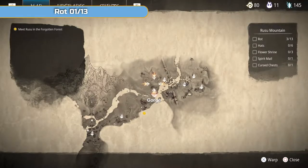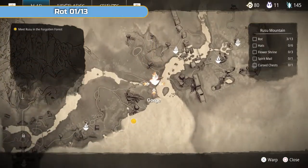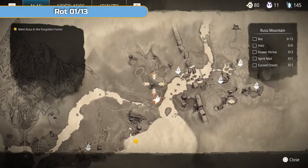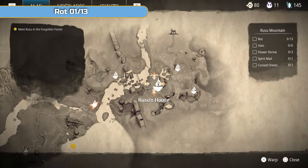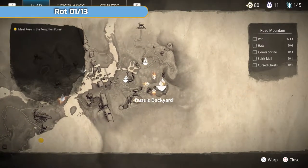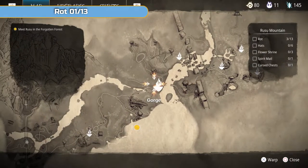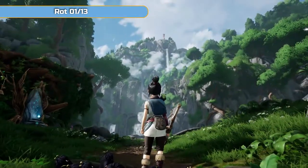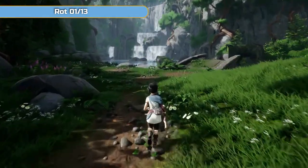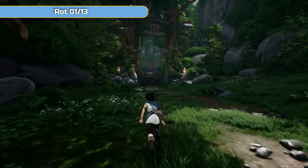Hi there, I'm Ben, and welcome to my full collectible guide for Kena Bridge of Spirits. We're going to be doing Rusu Mountain first — this is the first area you can fully complete when you get to it. The idea of these videos is to do it once you've finished the story. That's the simplest way, or use it as cleanup. There are timestamps so you can do that. I'll be collecting everything that pertains to trophies: rot, hats, flower shrines, shrine mail, curse chests, and meditation points. Everything will be in here, and there are timestamps so you can skip to anything you might be missing.